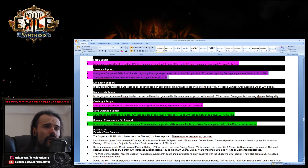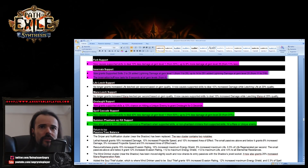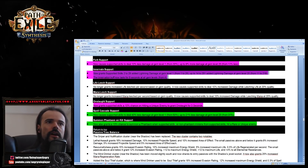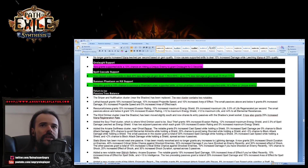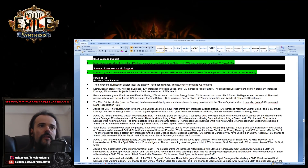Summon Phantasm on Kill has also been buffed. Look at this — a 10 percent chance to summon a Phantasm with supported skills on non-phantasm minions when hitting a rare or unique enemy. That's incredibly interesting. There's also a lot of rework on the passive tree balance — a lot of things in the shadow area with shock, spell damage, energy shield leech, and energy shield on block.